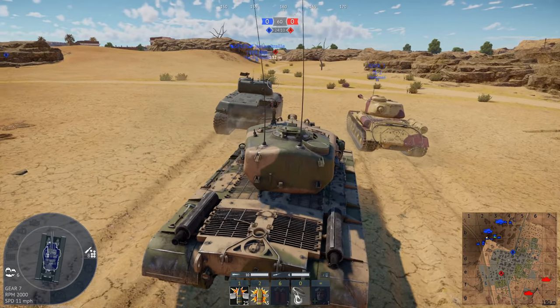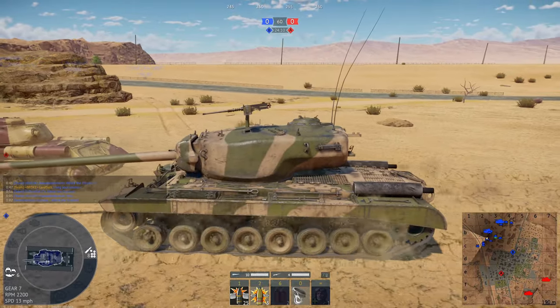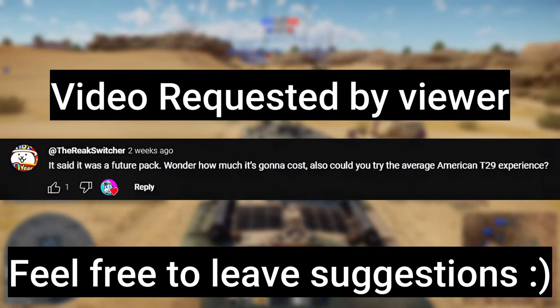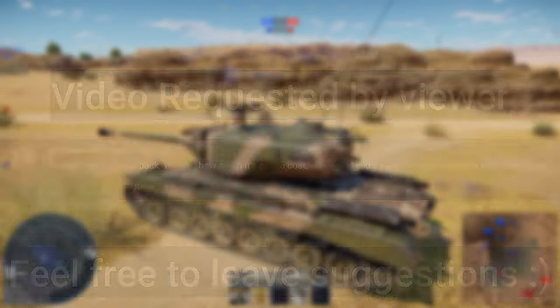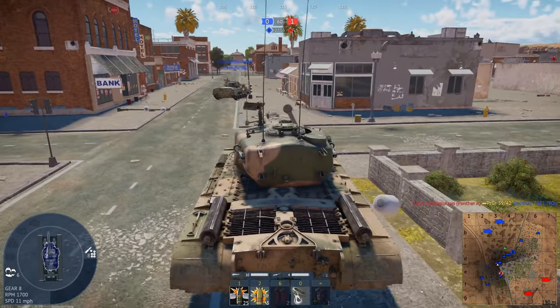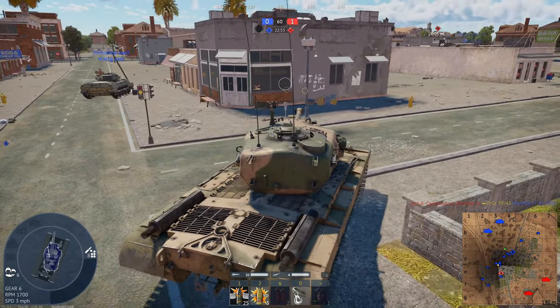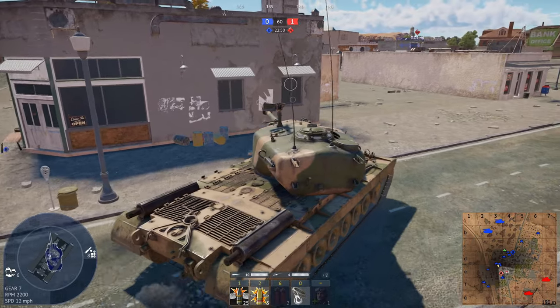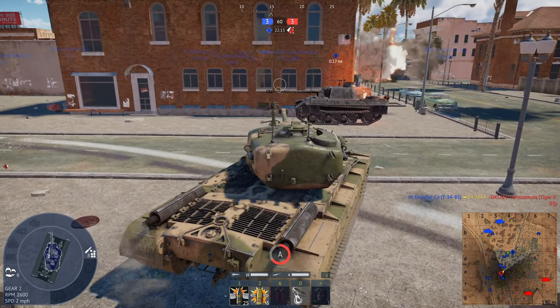I believe we have been down-tiered, so this is a great opportunity for us. We've got a proper formation going on on the minimap and most of the enemy team is going to be around this area. The fact that we're already decapping their point means we've kind of got them encircled right now, so if we can make a bit of a push now...